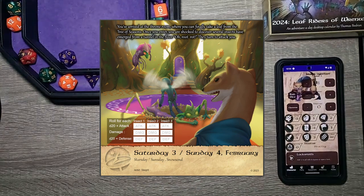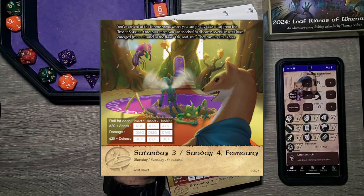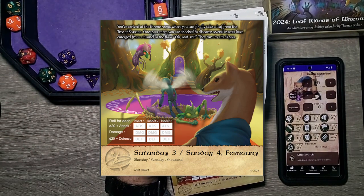First off, let's see if there's anything that we can steal. Nothing that I see. This has been a pretty weak run — only been one backpack. I haven't noticed any pickpockets or anything else. Maybe I've just missed it all. But we've got three insects to fight.